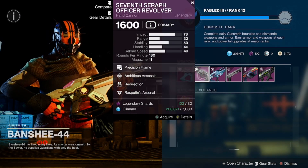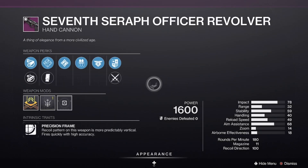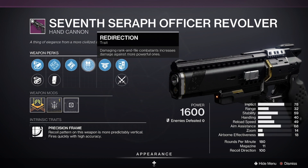The 77 Officer Revolver has Redirection — okay, hold on. Redirection: damaging rank-and-file combatants increases damage against more powerful ones. Interesting, I've never seen this perk before. Please let me know in the comments if it's a raid perk — I don't do a lot of raids. I tend to be free at 11 PM Central if somebody wants to carry me.